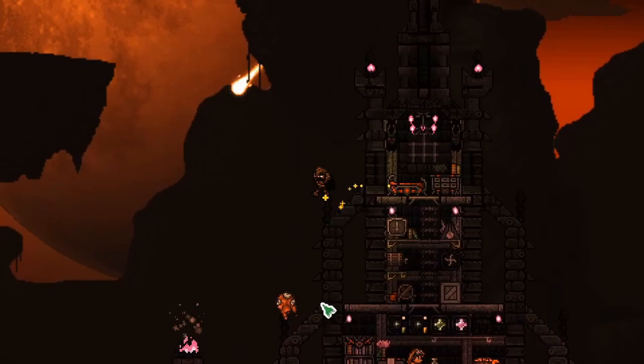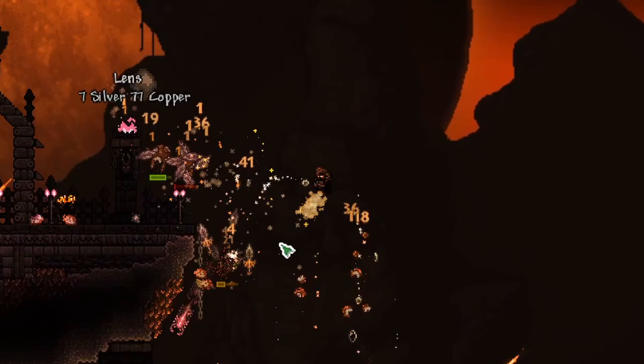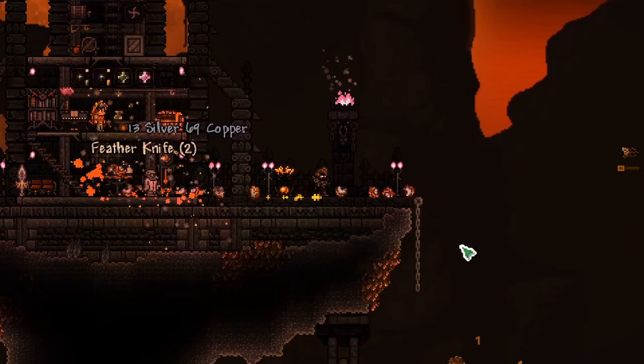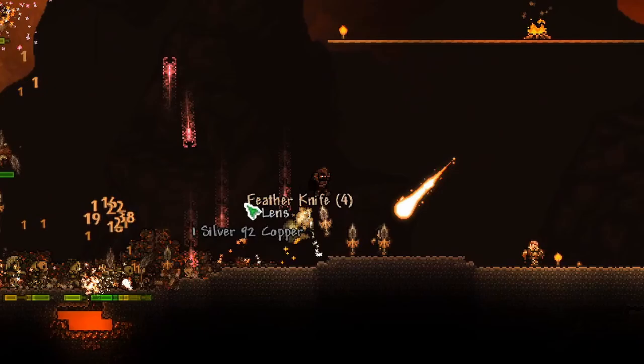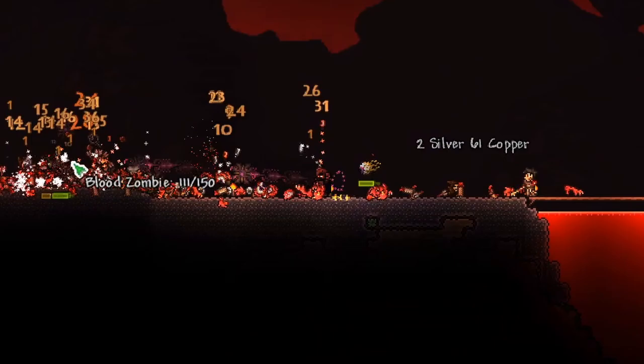Welcome back! This is Rito here with another Terraria Calamity Death Mode Rogue playthrough episode. We are playing as Raiden the Rogue, and last episode we defeated the Hive Mind. Now we've got a Blood Moon going, so I decided to start filming. I've been building some arenas in between episodes because I definitely want to have a good arena to fight the Skeletron boss in. Right now I'm just trying to survive the Blood Moon — there are so many enemies in Death Mode, they've really bumped the spawn rate.